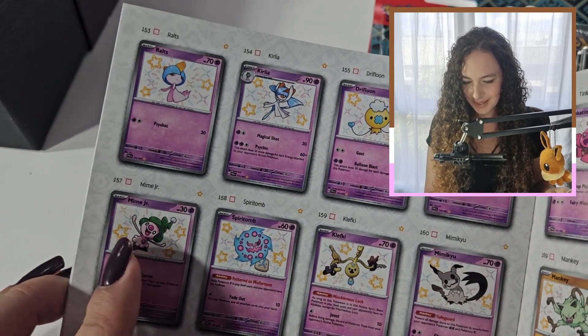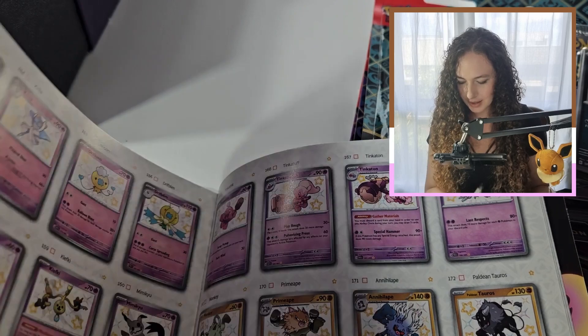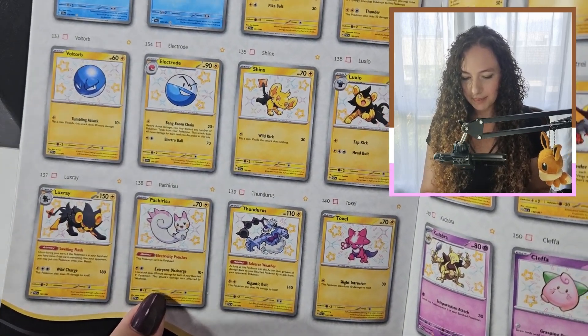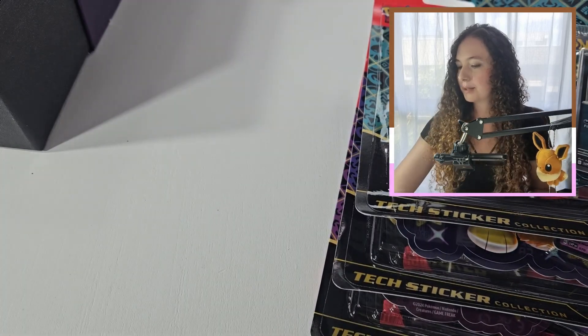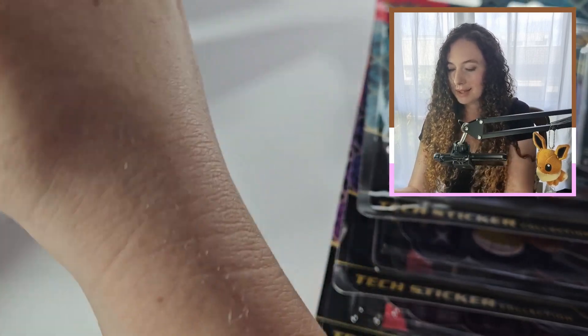There they are. There are quite a few shinies in this set. I think this is going to be your challenge to finish. Here are the other ones I'd like: Shinx, Luxio, and Luxray. I like those guys as well — they're just not particularly common in the card sets. Nothing like Eevees.